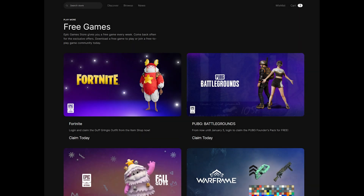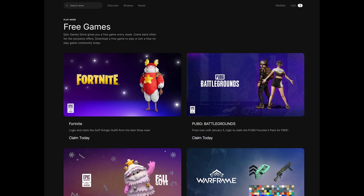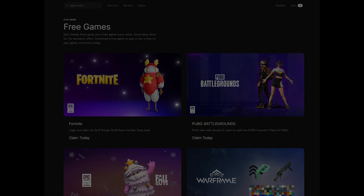First things first, here's what you need: an Epic Games account — we'll cover that in step one — and your Steam Deck. And that's it. One last thing before we get started: some games just won't work even with this method. Games like Valorant simply won't work without installing Windows, but hopefully that changes in the future.